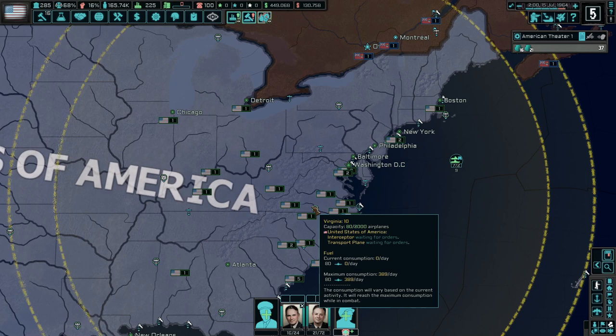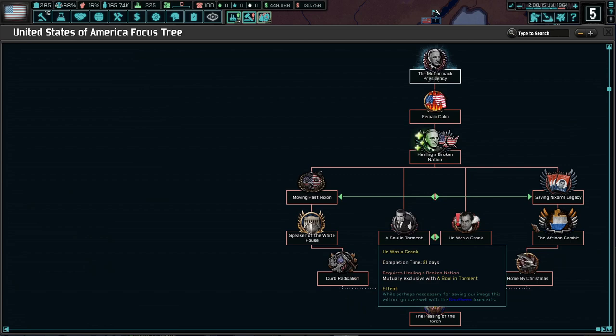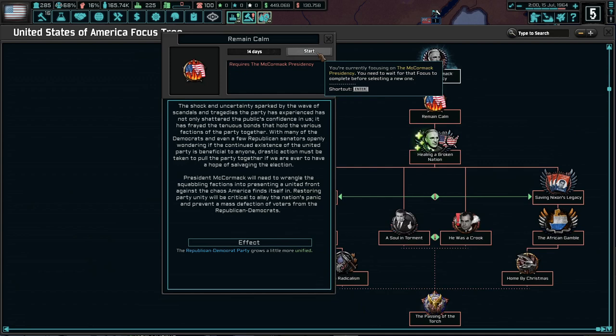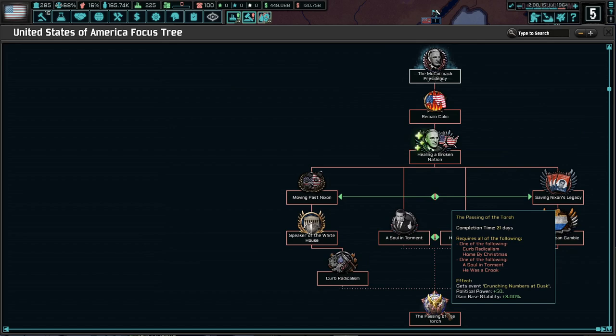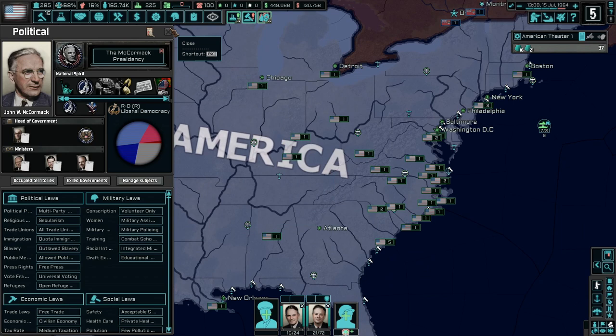It's July 18th of 1964 — I'm used to playing in the Civil War so I'm off by a century. We have just come through a period where we've had three presidents already in 1964. Richard Nixon finally resigned because of the scandals surrounding his administration, then Vice President John F. Kennedy took office only to be assassinated shortly after, so now we have the caretaker president McCormick. We've got this short national focus tree starting with the McCormick presidency, then we'll get to passing of the torch and elect a new president in November. I'm going to let the election take its course and see what happens.